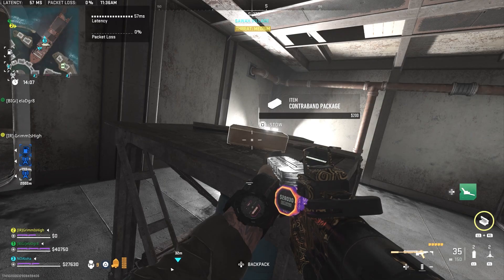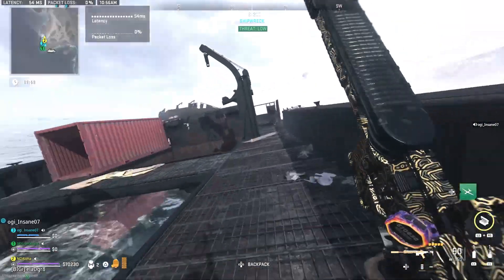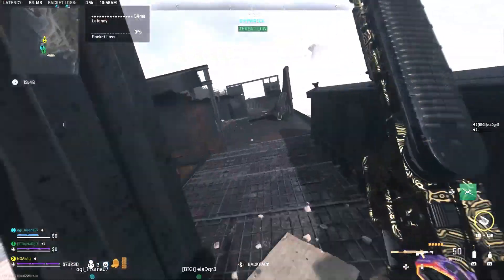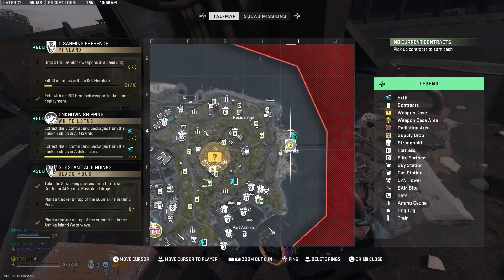And now we're off to Ashika Island. The first contraband package is located here on the north ship, hiding in its spot over here. And here it is on the map.